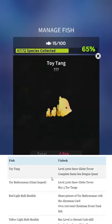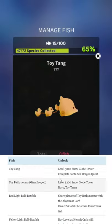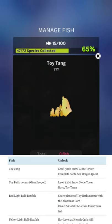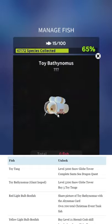Toy Tang — you just need to complete the Santa Sea Dragon, which you should have already done. You need the Riding Killer Whale to do that, as I said earlier. My whole setup is messed up right now, but that's another story.